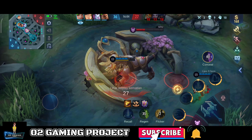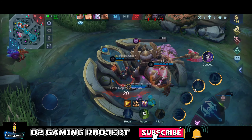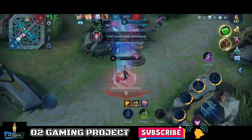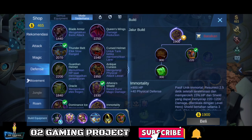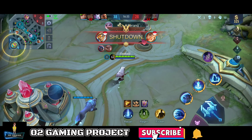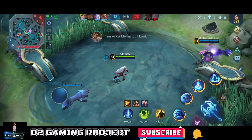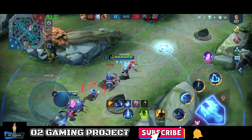Harusnya kita dapet Lord, jangan sampai kena ambil sama Ling. Dapet. Ling-nya lagi nyari blue buff. Kita respawn lagi, 5 detik. Thunder Blade kita udah jadi. Lanjut kita bikin Immortal. Kita clear mid-nya.